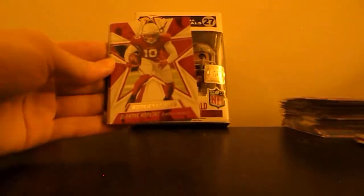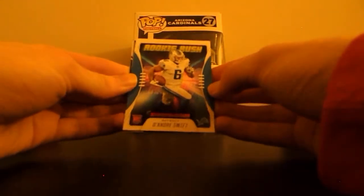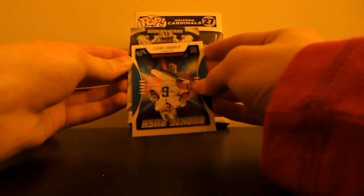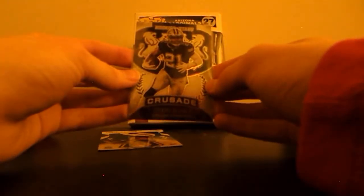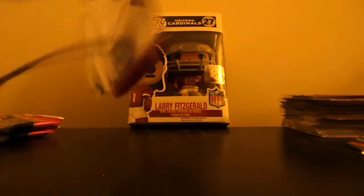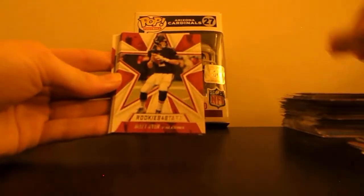T.Y. Hilton — and I think the Crusade card is one per box. DeAndre Hopkins, Waller, Diggs, Montgomery, Beckham, Kelsey, Rookie Rush DeAndre Swift. And the Cowboy — is this Danucci again? No — it's Rookie Rush Ezekiel Elliott, white Crusade. I'll sleeve these chrome cards up — they look nice. Still happy we got that Joe Burrow. Gabriel Davis — that is probably the highlight of this box.